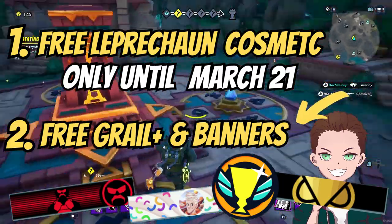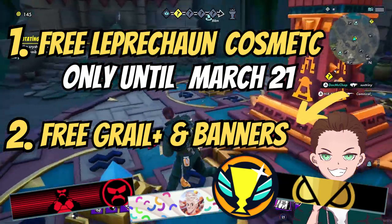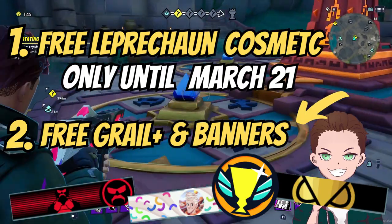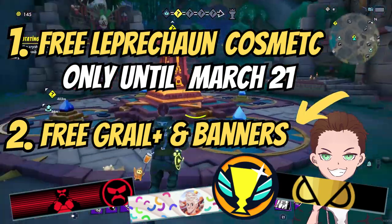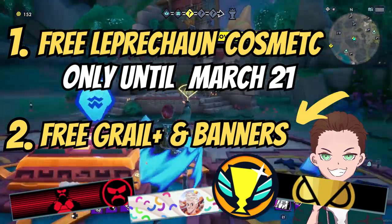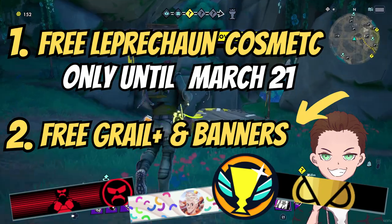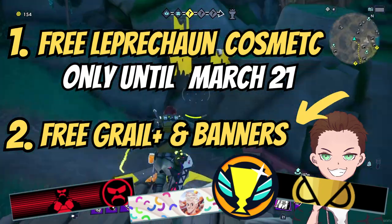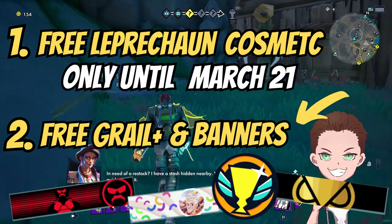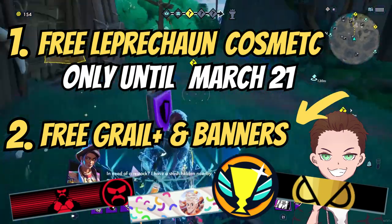I don't know if those will be valid indefinitely, so I would also try and redeem those as quickly as possible. Two of those codes will give you Grail Plus for free, and three will give you banners based on content creators who marketed the game. Even if you don't intend to use those banners, you might want to redeem the codes anyway just so you have them as part of your collection — because if you're anything like me, you like to collect everything you can even if you're not going to use them, because it feels good.